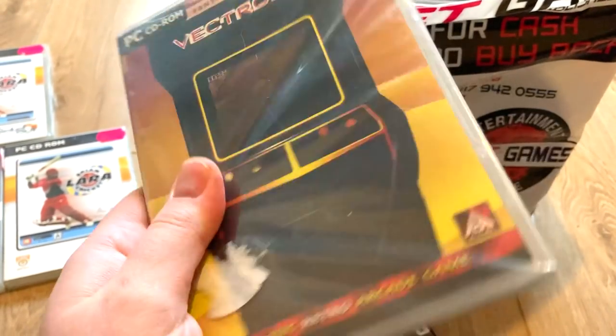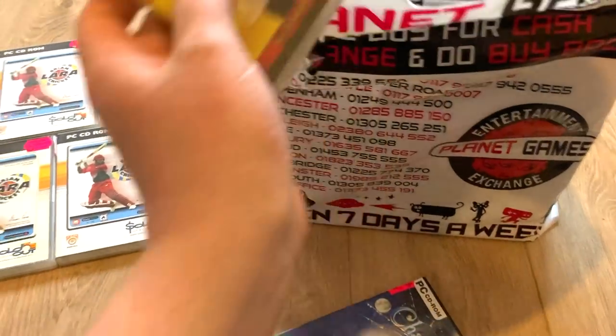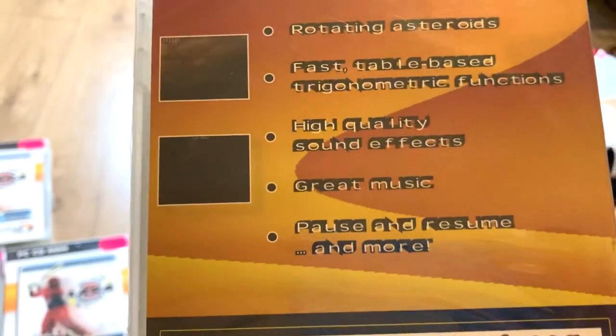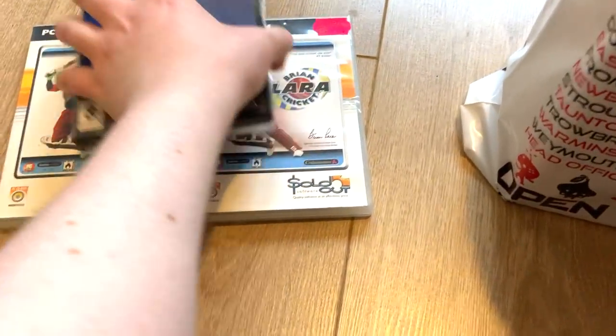Next up we have Vectroids — and it's actually new! I'm just going to throw that in the crud pile. Look at it — there is nothing on that screen. I can just about make out an asteroid and that's with my own eyes, not the camera. High quality sound effects, smooth vector graphics, great music — and apparently 'pause and resume' is a feature. That's going on the pile of crud games.